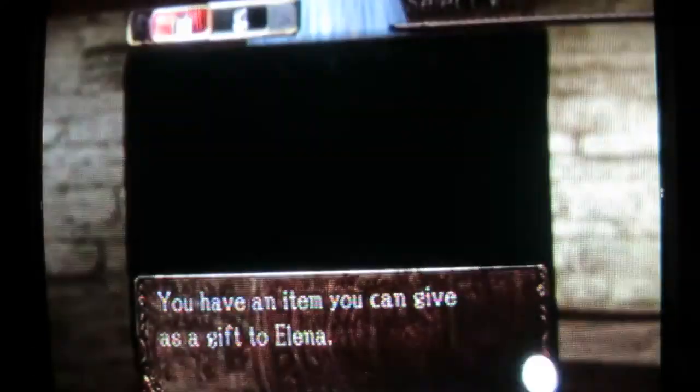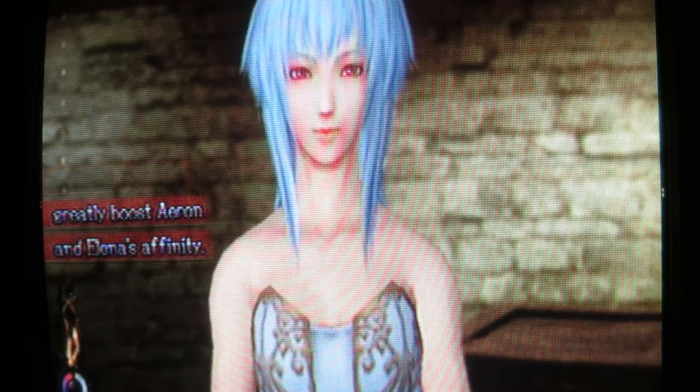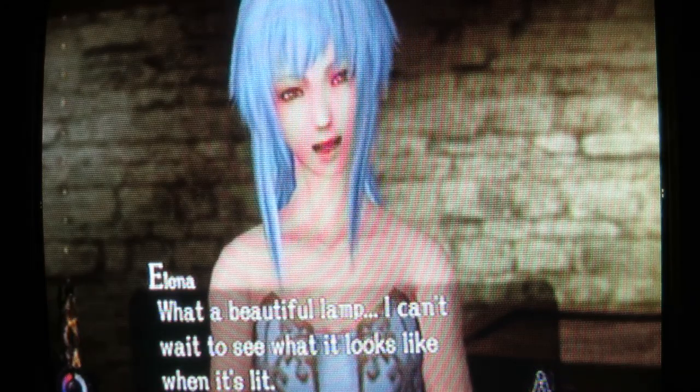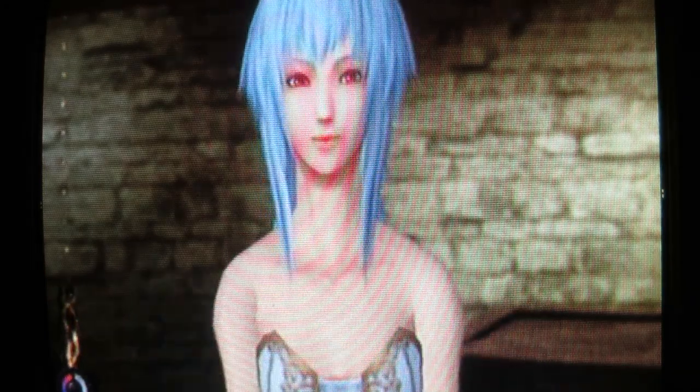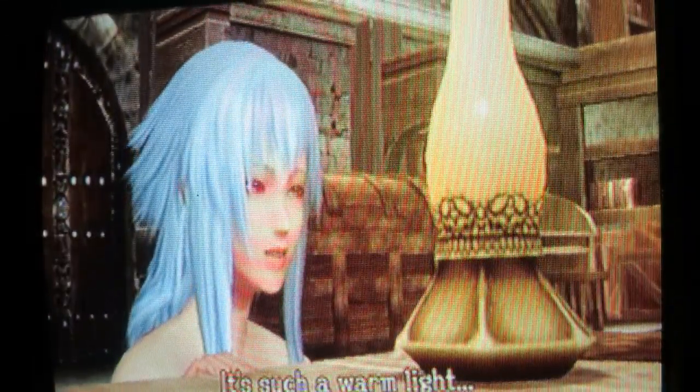Remember that lamp I found? It basically counts as a gift. Over here are gifts for Elena. These will count as things you'll want to give her. As you can see, it will improve their relationship. It's a beautiful lamp. I can't wait to see what it looks like when it's lit. Also, gifts like this will improve the observatory.